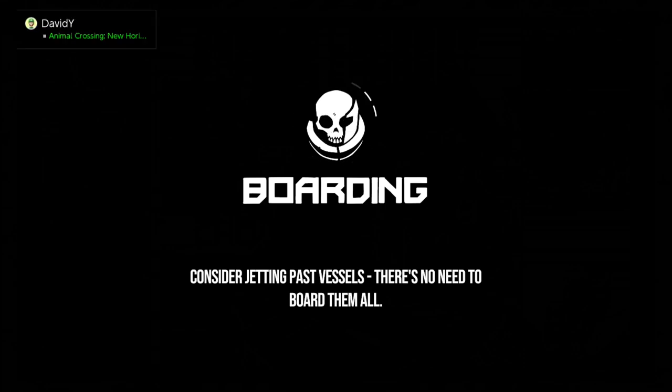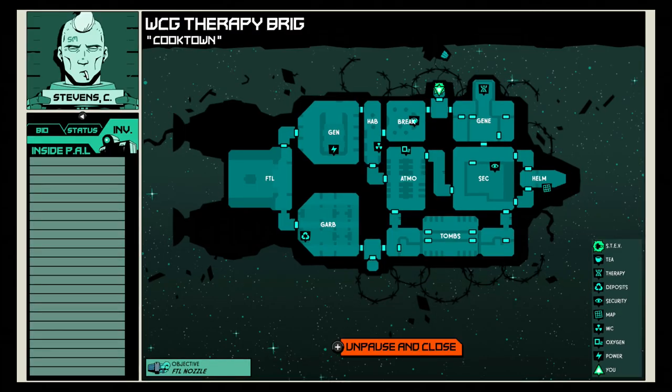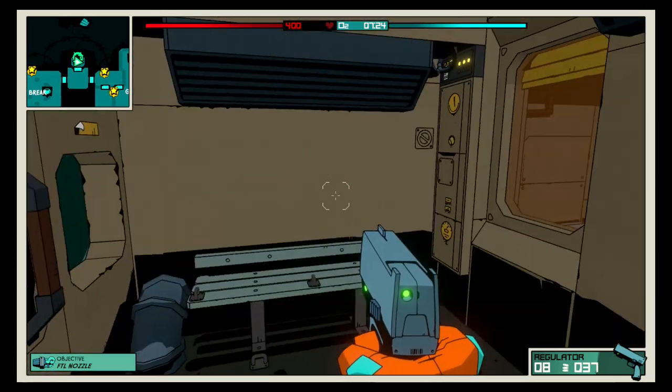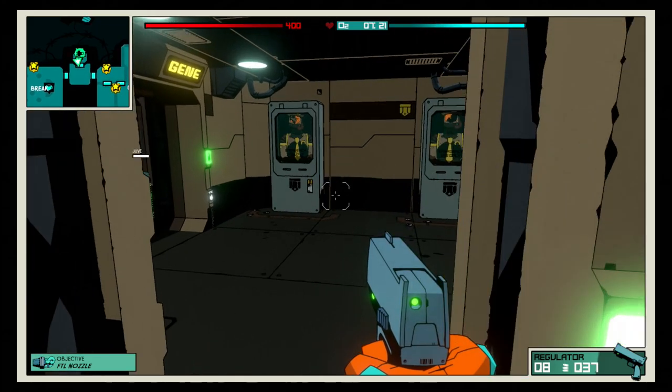It's a first-person shooter roguelike, so randomly generated ships. You go around and collect things that you need like gas and food and oxygen and all that good stuff. Here's a map of the ship I'm about to go into - I'm looking for the FTL nozzle, that's my main point in getting. I don't have to get it if things go bad, but that's the goal: go in and grab that nozzle.